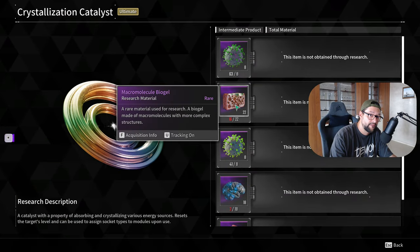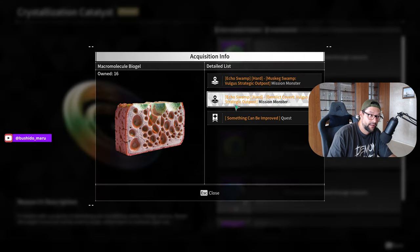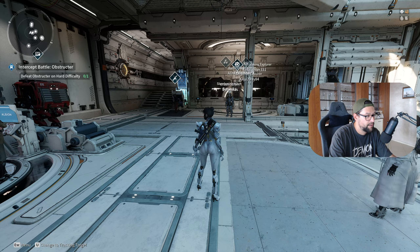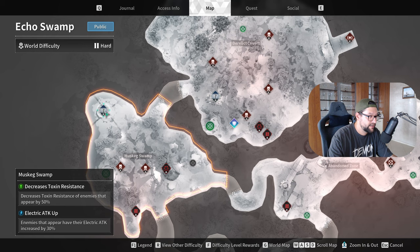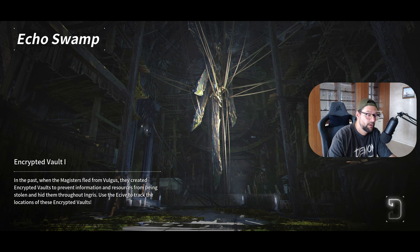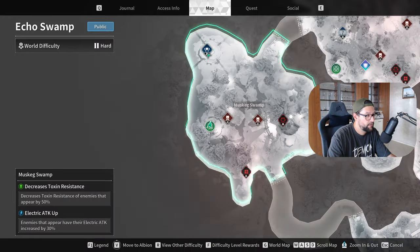Biogel is actually a very easy and quick grind. I'll show you where and how to get them. But in case you get lost, you can always click over here to see where exactly you can get it. The two missions I'm running when grinding these are this one and this one. I highly suggest you jump into one of those missions — you have to be on hard mode. You open up your timer and check if it is near ready. Oh, it's actually available, so I'll run there very quickly.